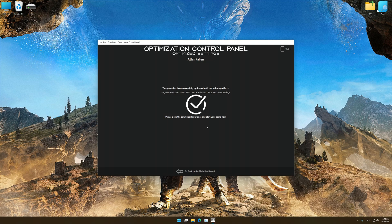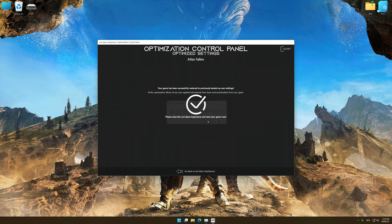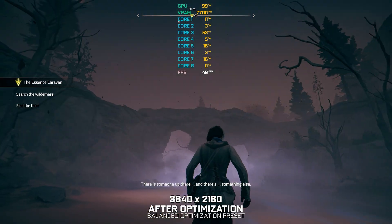To apply the optimization, press the execute optimization button and then start your game. Also, if you are unsatisfied with what you see, you can easily remove the optimization effects.